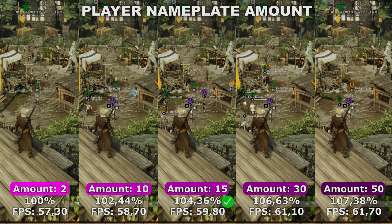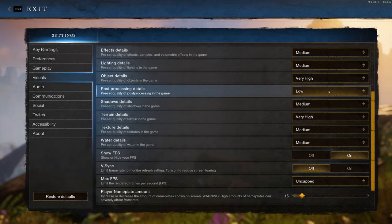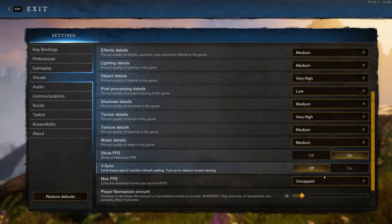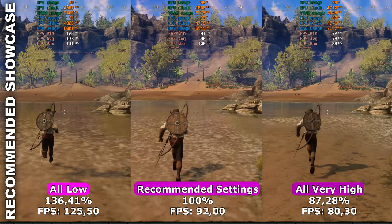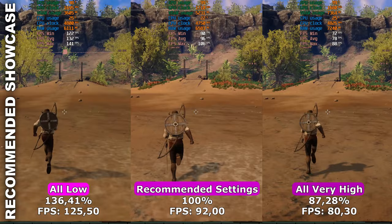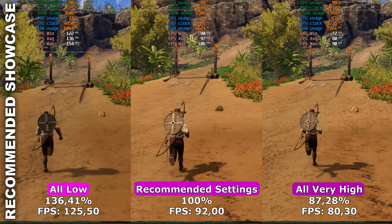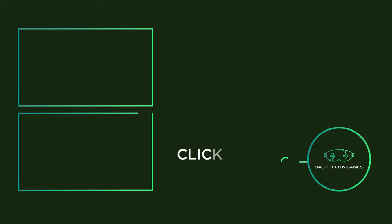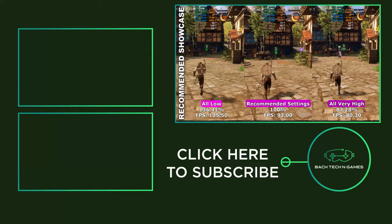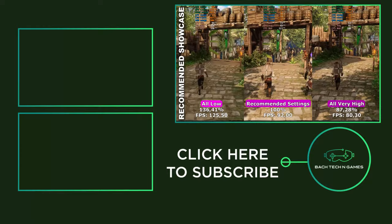Here are my own recommended settings, which are based off the recommendations I've made throughout the video. You may have to adapt some of them based on the amount of VRAM you have available. Here is the live showcase of my recommended settings stacked up against all low and all ultra. As you can see, we have the same quality as all ultra but with almost 13% more FPS. We're also using 36% less VRAM and 13% less RAM compared to ultra, which is just great. Thank you all for watching — if you've been able to use this video to get better FPS in New World, please like and subscribe. Have a nice day, bye bye.